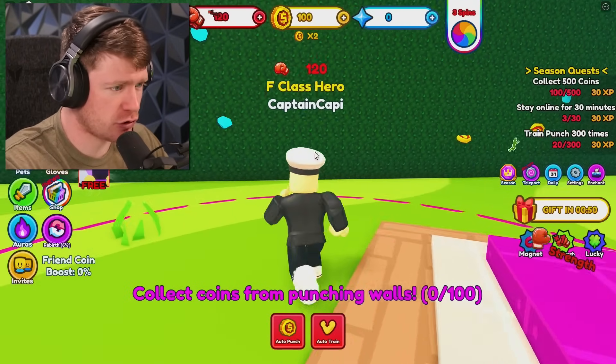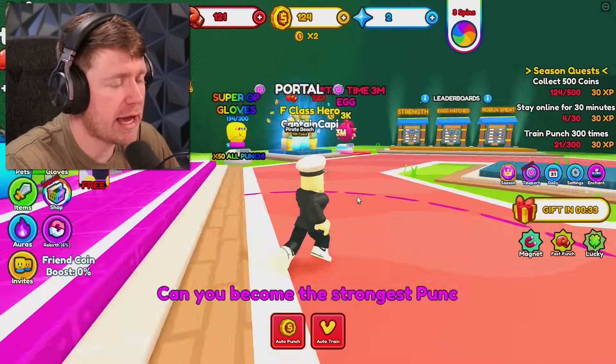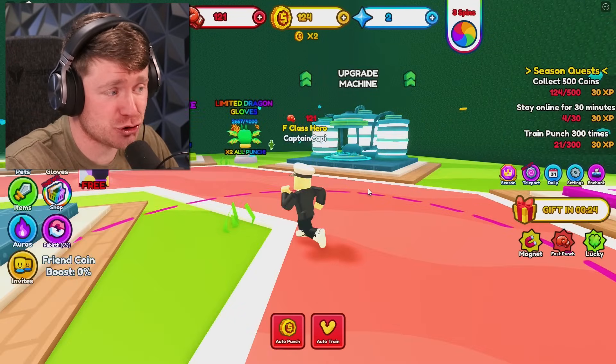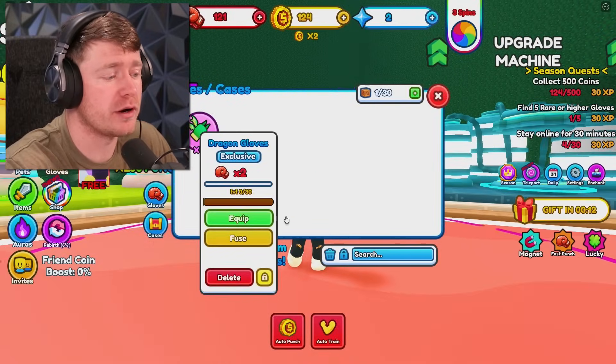If we do get a little stronger and start punching these walls, you can see the diamonds and the coins start falling out of them. That is when we can go get a little stronger. And to get to the next level, we need 10,000 coins to get to Pirate Beach. So right now, what we need to do is get better. And to get better, I think we're going to go ahead and buy some new gloves, because these bad boys were too beautiful not to get.